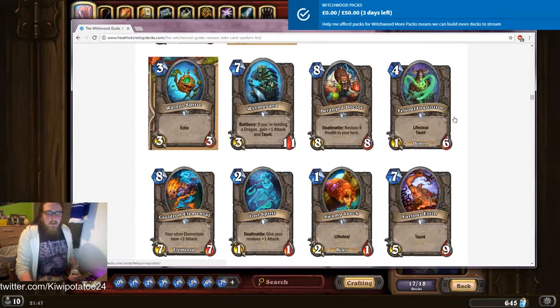Fell Soul Inquisitor: lifesteal, taunt, one-six — quite a big butt on it. This is another one of those cards with a really big defense on it. The Inner Fire priest legendary — inner fire buffs everything — means cards like this that generally look bad could end up being pretty decent just because they've got a large rear on them. In general it's a very bad card, it's a demon but you don't want to play it in any demon synergy, so I doubt it'll see play. And the eight mana eight-eight deathrattle heal-eight — it's like a really weird Antique Healbot. I don't really like that.